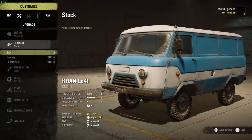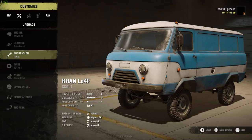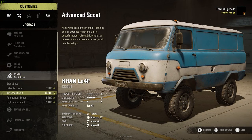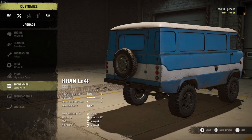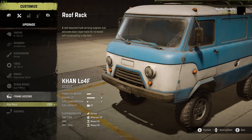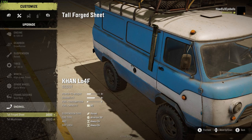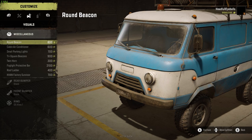Next up we have the KEN L04F, and this is actually one of the vehicles I didn't expect to perform as well as it did — mainly because it looks like a minivan that wouldn't have a lot of power. But I can tell you that it's quite the opposite of that.